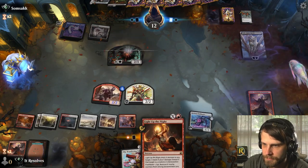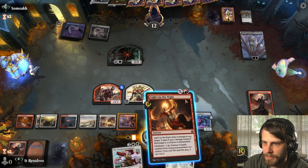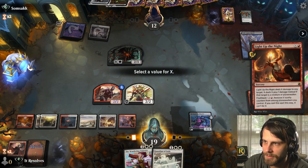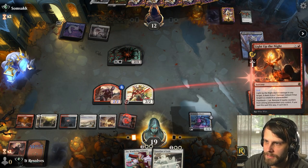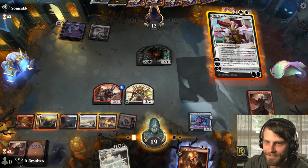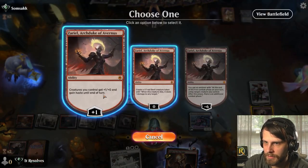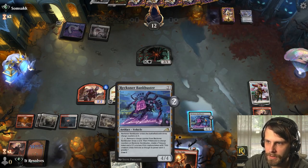It deals X plus one — so if we pay zero, this still does one and kills it. Cool, we did it! I think we'll do this, we'll do this, we'll plus up. That does give haste to everything if we'd like. Activating this just forces them to double block if they want. Let's crew with one of these and get the attack in.